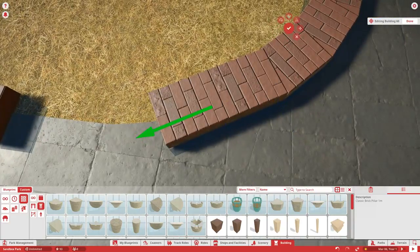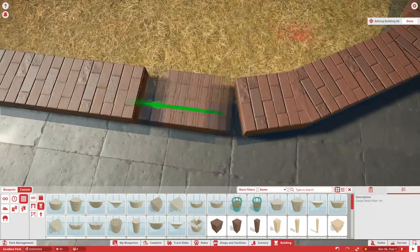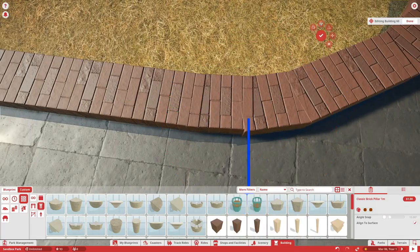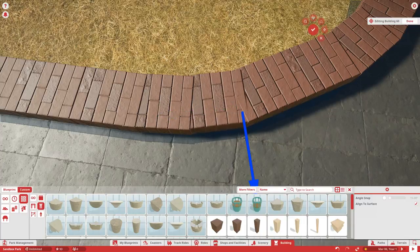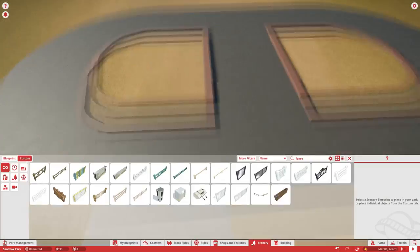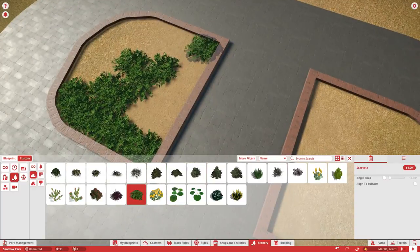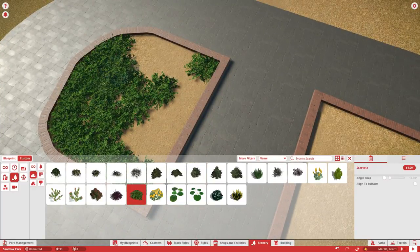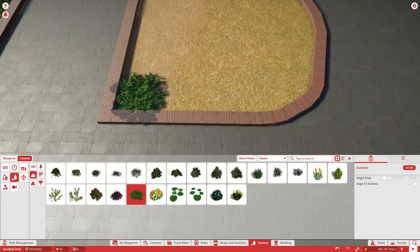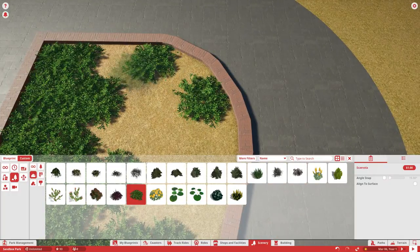I really wanted to get the entrance done in this episode but I couldn't fit it in because I was already pushing two hours of gameplay. Usually I don't go that long, but these episodes are going to be a little bit longer since I'm working a lot on this park and its detailing. I want to make sure I get a substantial amount done each episode.